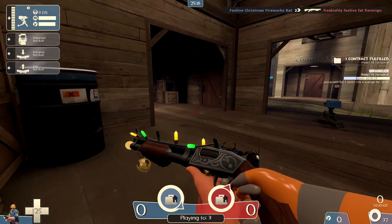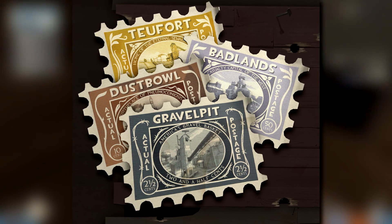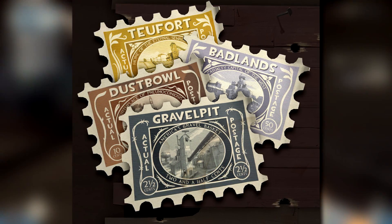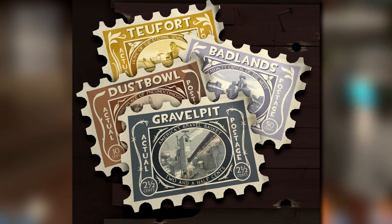As you complete contracts, you will level up something called your stamp. This is very similar to what was seen as the Gunmetal Campaign coin, and it will be displayed on any scoreboard next to your name to show other players how far you are through your contracts.